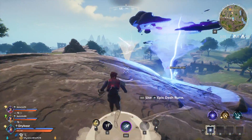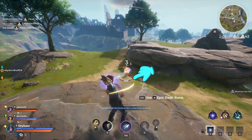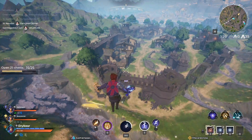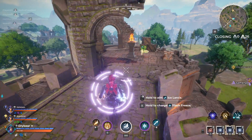Using your primary attack from your gauntlet will drain your mana. Hold jump to hover, which will also drain mana. If your mana reaches zero, it will overheat and force a recharge to full.